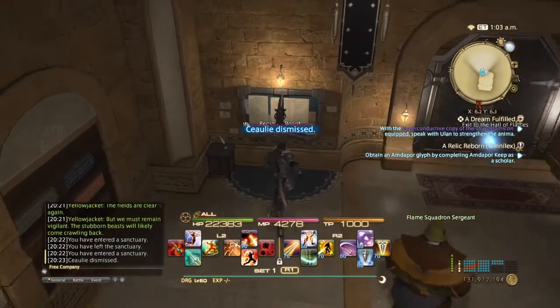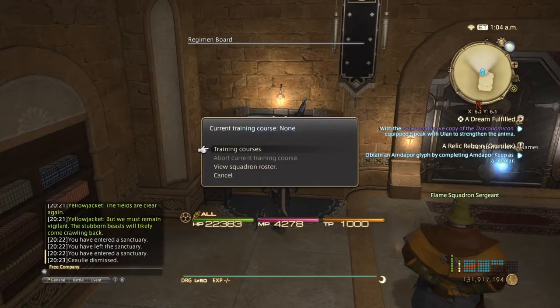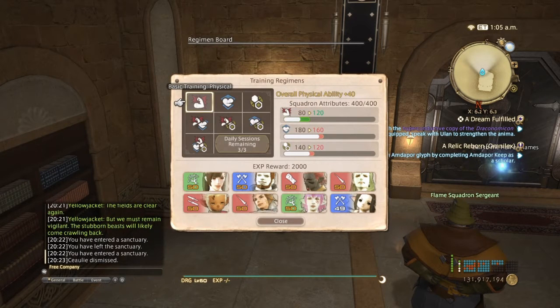Over here at the regimen board again, go into training courses. You have three separate attributes: basic training physical, basic training mental, and basic training tactical. Or you can do level 201 courses combining physical and mental, physical and tactical, or mental and tactical. The comprehensive training course doesn't decrease any stats when you hit the maximum attribute point limit — it will just give your squadron experience points to level up.